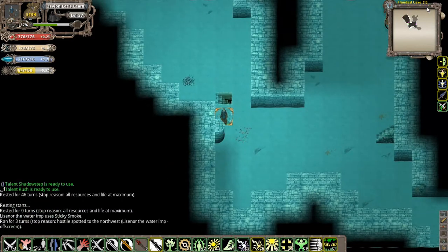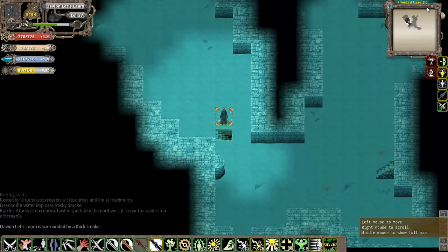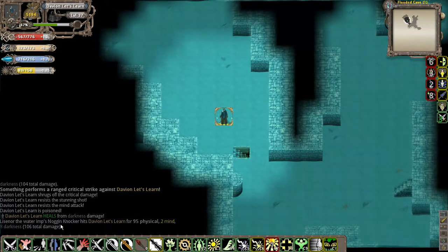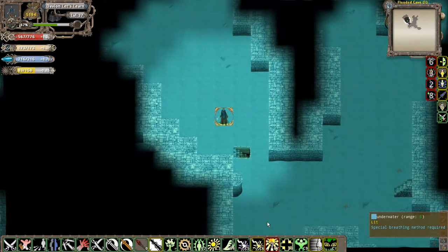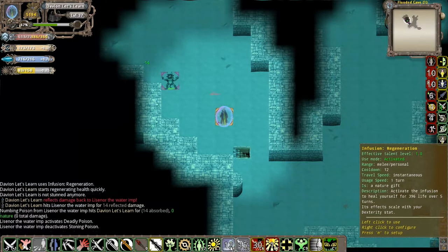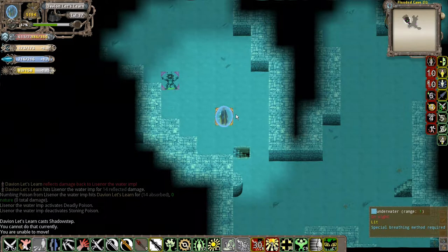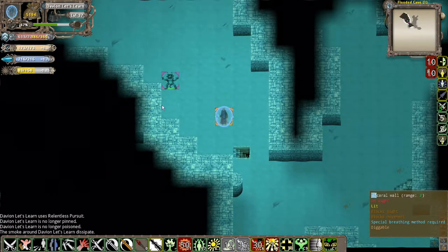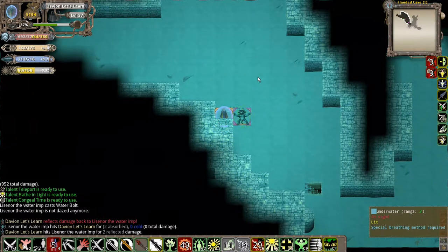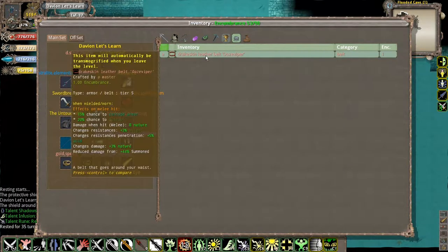Unlike with the Lake of Nur, I don't really have the ability of being able to walk in here unless I have water breathing of some sort. And this guy's being a real nuisance. I'll note that you want to be very careful of skirmish rares because they have so many debuff abilities — they can pin you down and kill you at range quite easily.